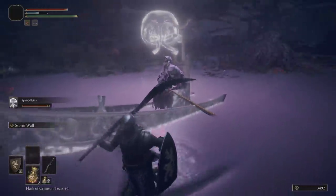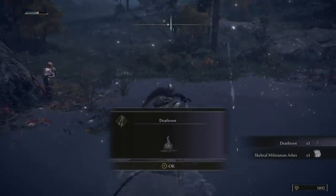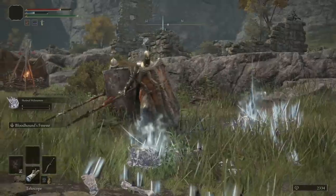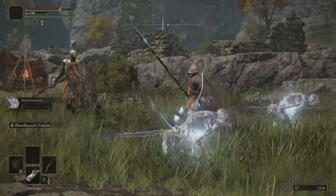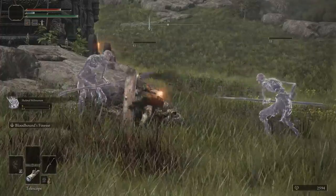And if you already knew that, did you know the Skeletal Militiaman Ashes you find from defeating the mariner field boss in Summonwater Village has the same effect, but this time they rise from the dead to aid you? These two skeletal militia you summon as spirit allies will continue to resurrect by your side, in some cases making them maybe the ultimate tanks.